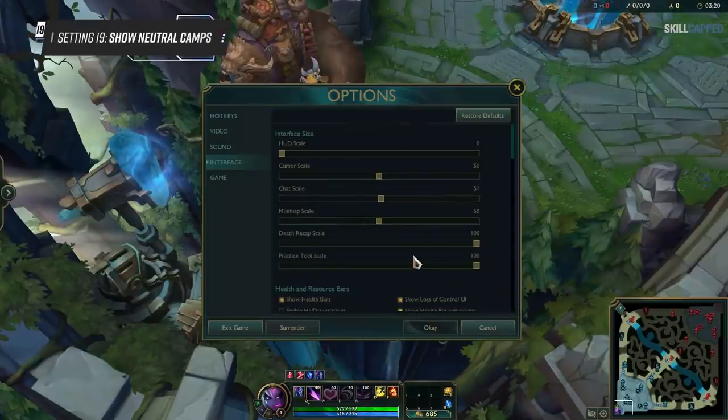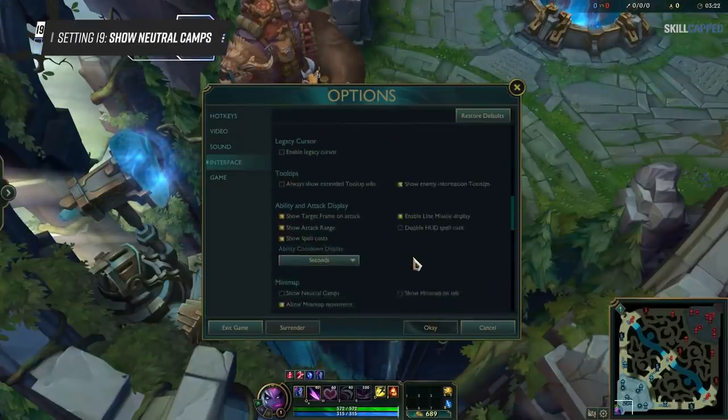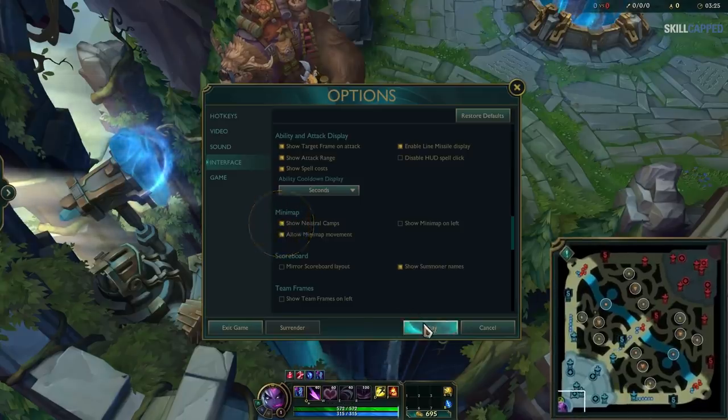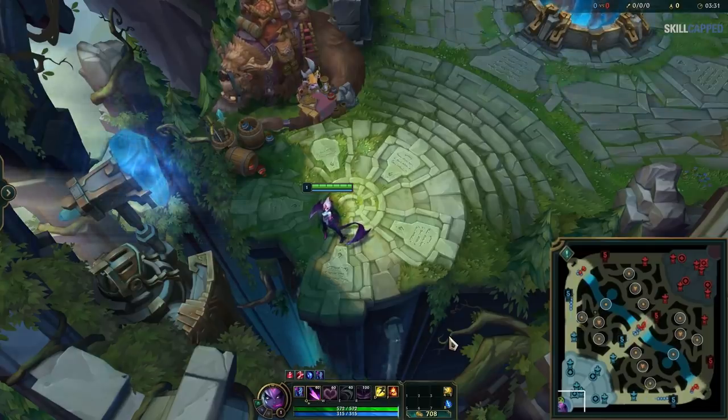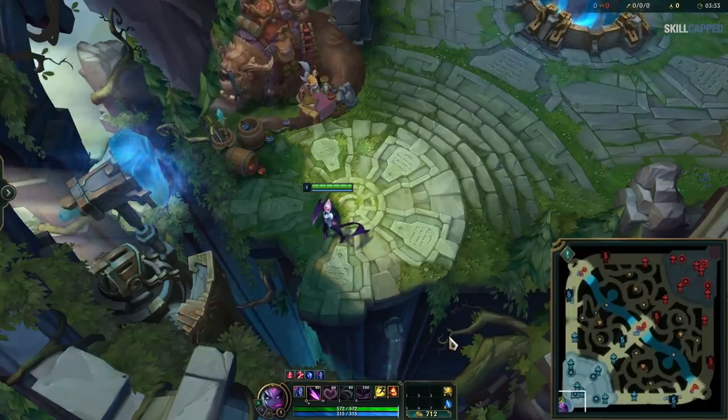Next, scroll down to Minimap and enable Show Neutral Camps. We're not sure why this is sometimes disabled for people, considering how important it is. It shows you all the jungle camps and objectives on the map and when they're spawning. It's literally one of the most important settings to have in the game.